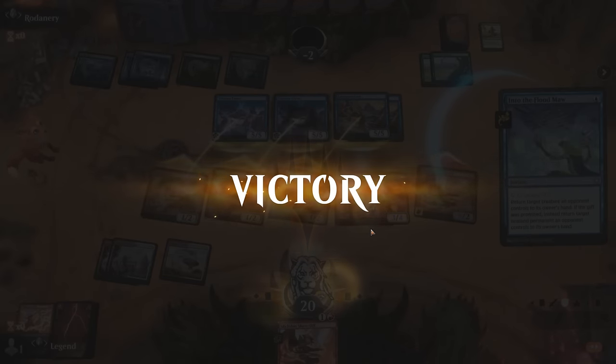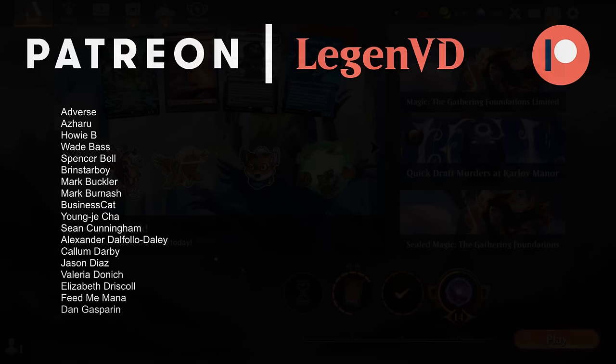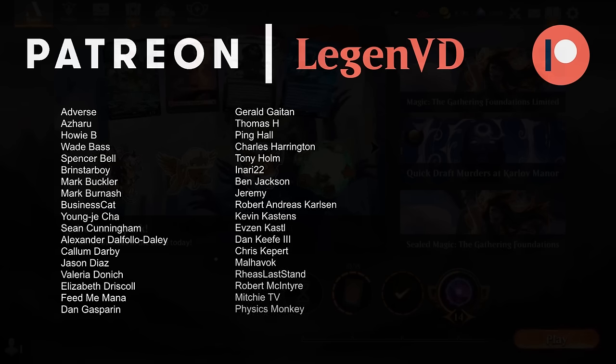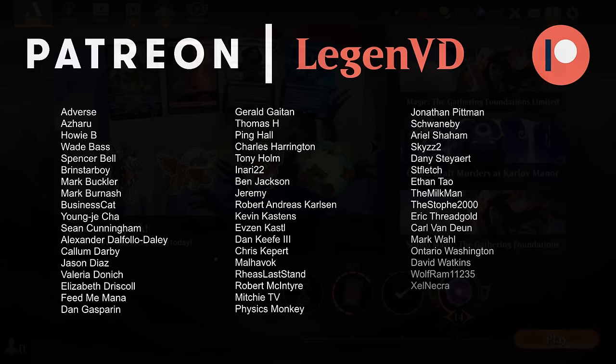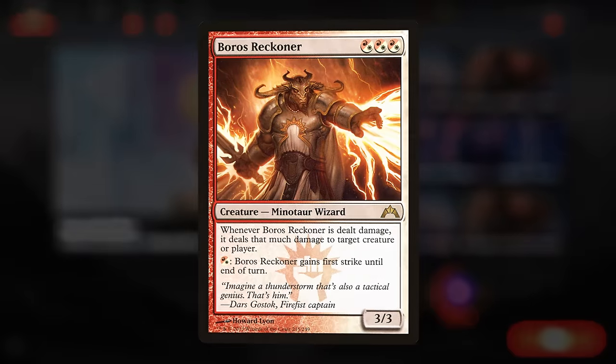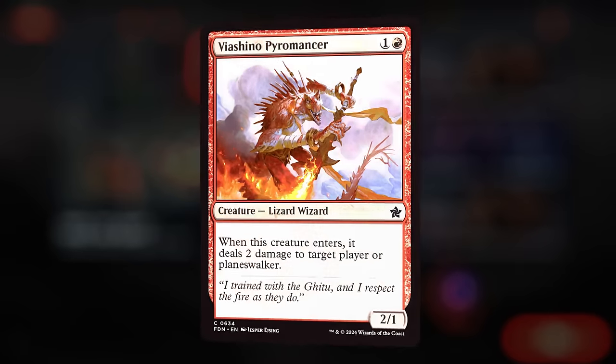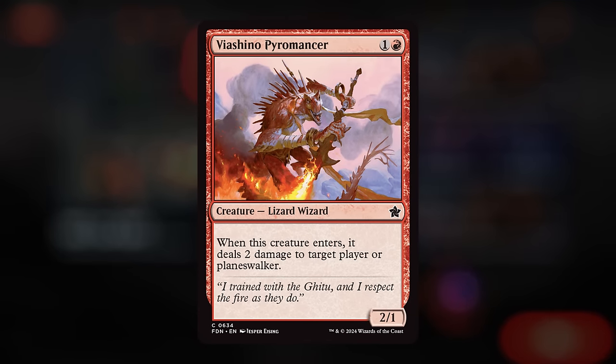Boros Burn is the real deal — it might be the new deck to beat on the ladder. The inclusion of Screaming Nemesis is a great help in the life gain matchups, which have been popping up more and more recently, giving a main-deck answer to those while still being great by itself — often getting in for three, and if they don't have a clean answer, either getting another attack in or trading for a creature and dealing even more damage on the way out. It's quite an upgrade over Boros Reckoner.